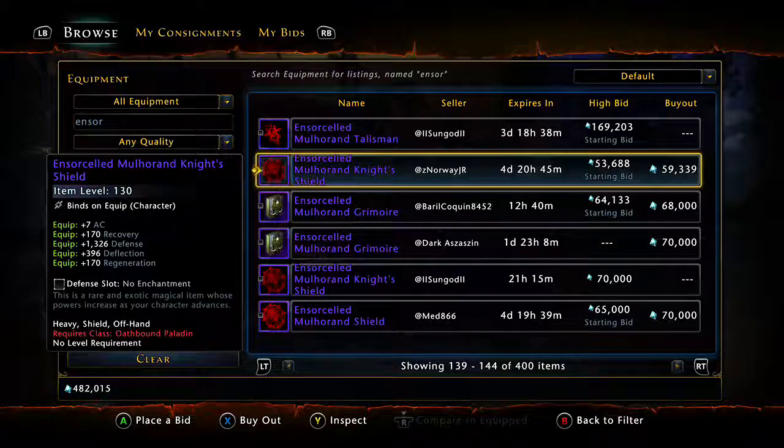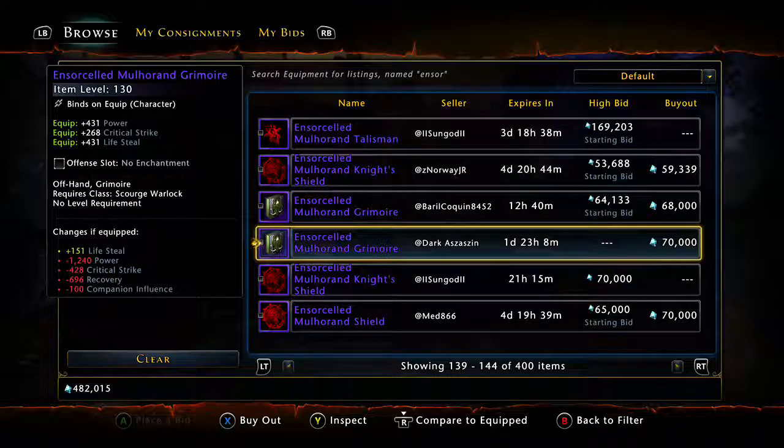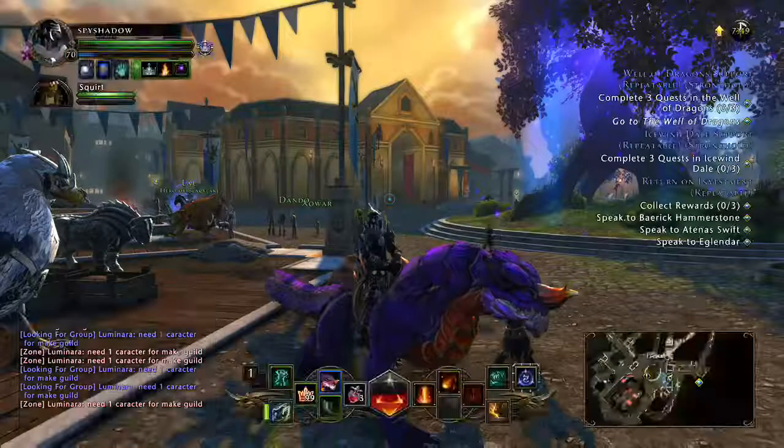I'm actually going to do a special tutorial on how to just max out AD. But for now, just believe me that you can get AD very easily. Once you do, I highly suggest you just buy these outright — these two pieces. They're not refined or artifact pieces, but they still are better.